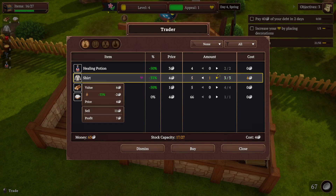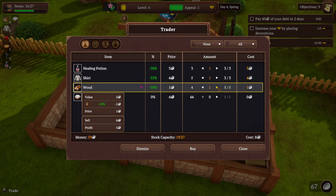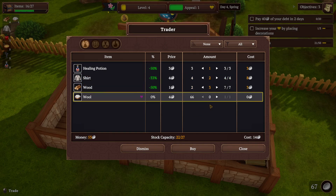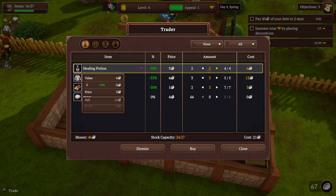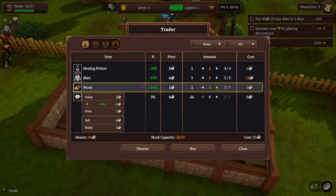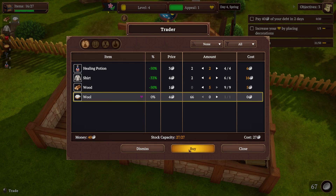Let's buy an extra shirt, extra healing potion, a little bit more wood. Actually wood is what, one? It's very cheap. Wool is kind of pricey, shirts are too but we're selling them for 11. It would probably be worthwhile to pick up a few more. We don't need that many healing potions but he's selling them really cheap. Up to 27 — all right!